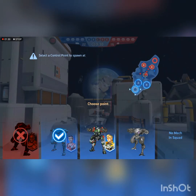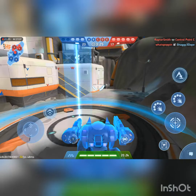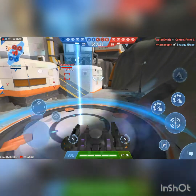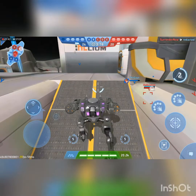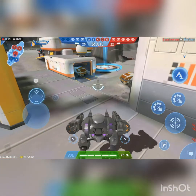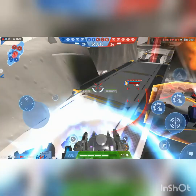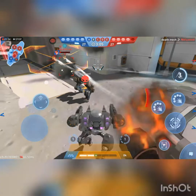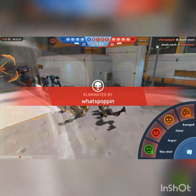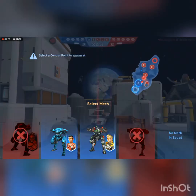I'll take revenge on that guy quickly. I'm going to use Shadow Stealth and quickly run to the center beacon and smash them. Jump, turn around, fire from there — slam them! There's the damage! Turn around, keep smacking them. We beat an Aries! We didn't mean to beat our main target, but who cares. Now I'll do another match — three, two, one, bye.